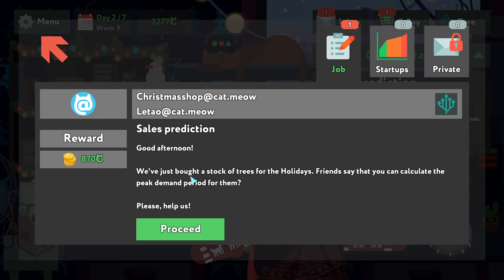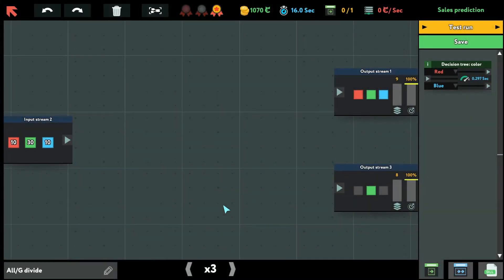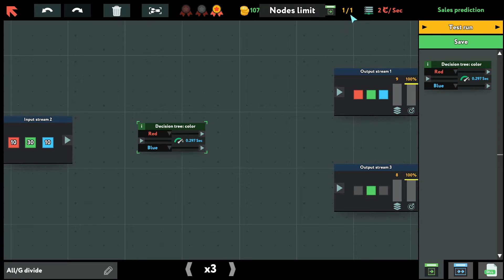Sales prediction. Good afternoon. We've just bought a stock of trees for the holidays. Friends say that you can calculate the peak demand period, please help us. Okay, seems pretty standard. It's just red, green, blue, and then just green, and no parallel calculations — you don't get to parallelize anything. We're only allowed one node for the gold medal.